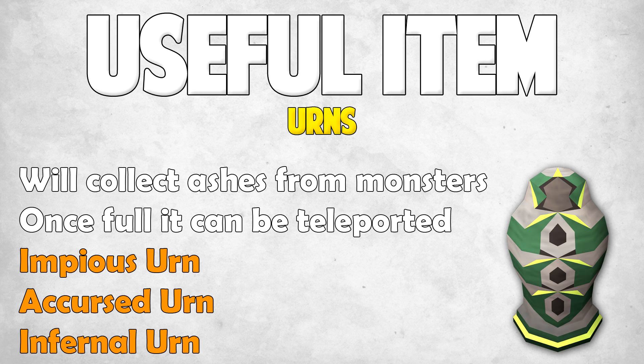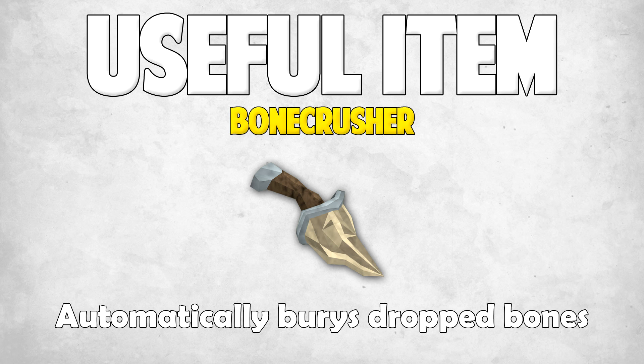Next up we have the bone crusher. The bone crusher requires 21 dungeoneering and 21 prayer and costs 34,000 dungeoneering tokens. It's extremely useful because it automatically buries dropped bones — so if you're killing monsters and you're not going to pick up the bones anyway, just have this equipped or put it in your tool belt if you've unlocked that, and it'll get you free prayer experience. Most people use it with the demon horn necklace, which refills your prayer points a bit whenever you bury a bone. I definitely recommend getting a bone crusher.